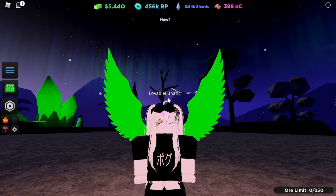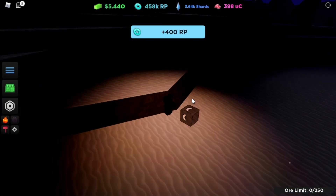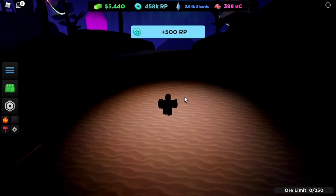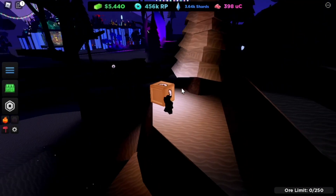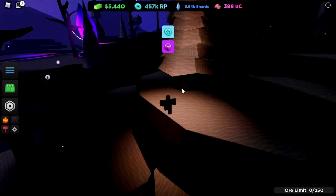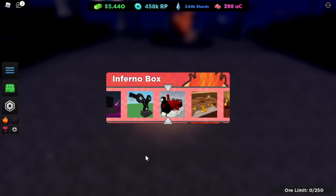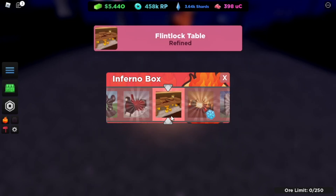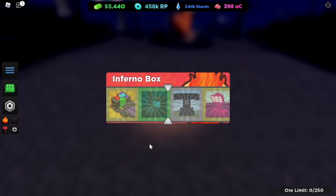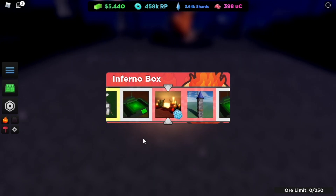Did you know you can get free boxes and RP? There are a lot of boxes that spawn in the world and they contain different amounts of RP and items depending on which boxes you find. For example, the Inferno Box has good items in it — there's a chance you get Vintage, Exotic, or even Relic items. Scavenging is a great way to gain RP, especially for those who don't have any items to make an RP farm.